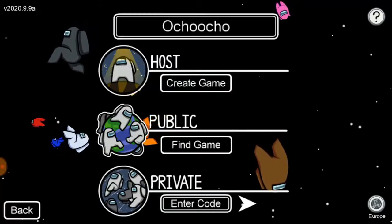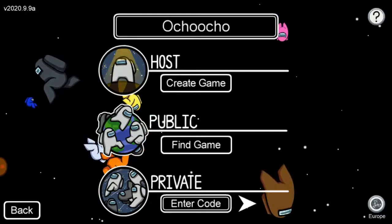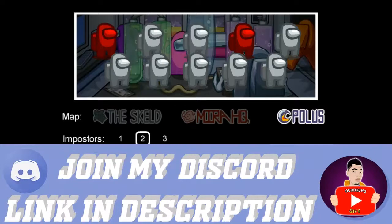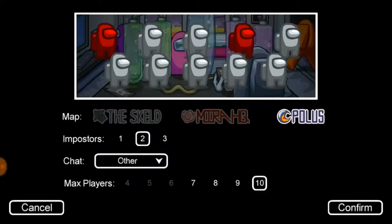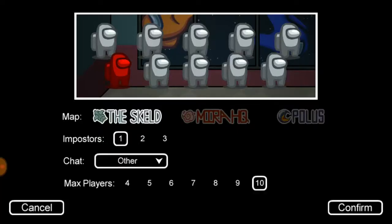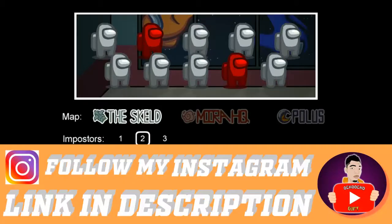Let's go ahead and play with Europe, then go ahead and click create a game. If you're creating a game, you need to choose the map. Right now we have only three maps in Among Us. You can also choose how many impostors you want in the game — one, two, or three impostors.